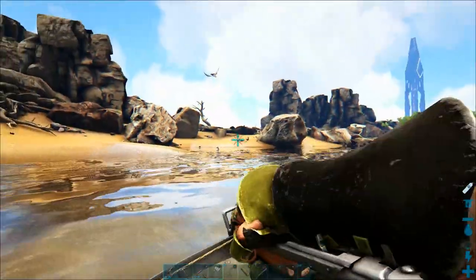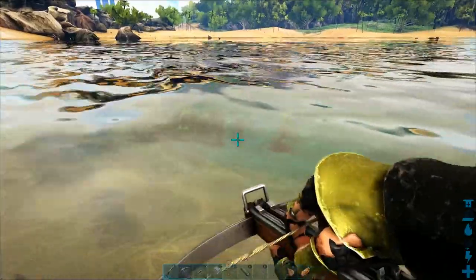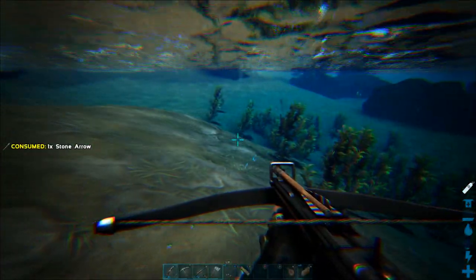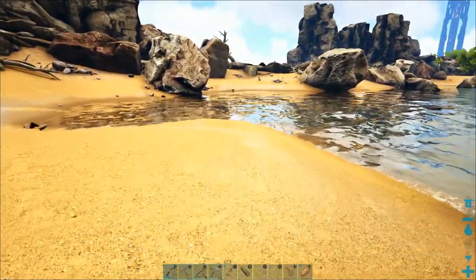We've got quite a few piranhas around, so before I let the otter off my shoulders, I'm going to start shooting them down. The best way to kill piranhas is to stand right on the shore, dip your toe in the water so they catch a whiff of you and start coming after you, then pop right back out and shoot at them from outside the water.